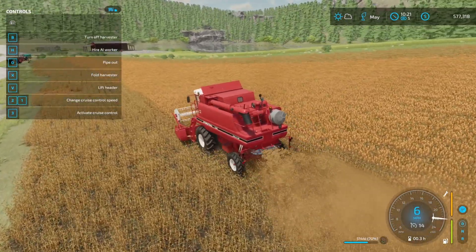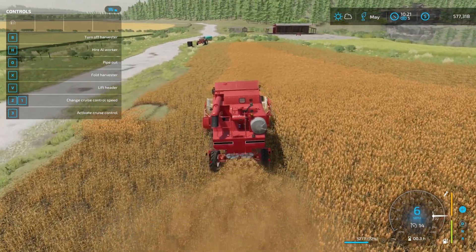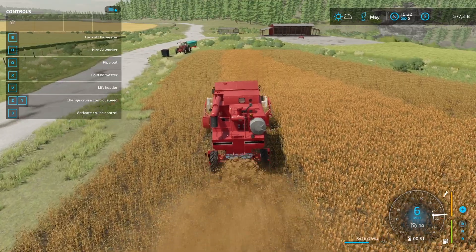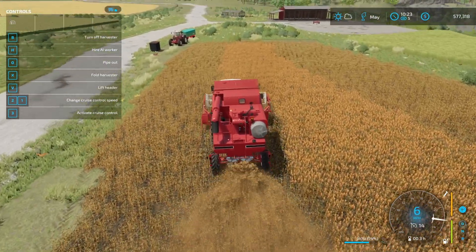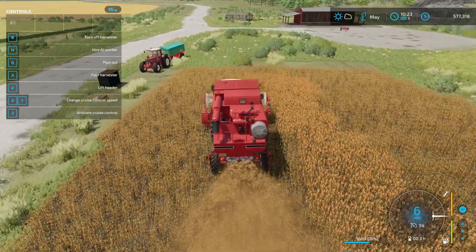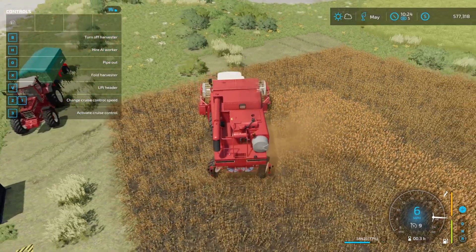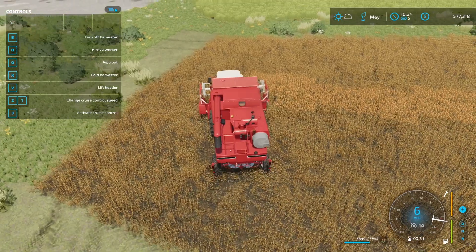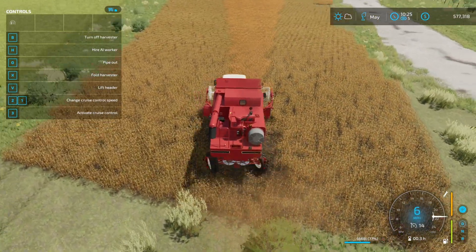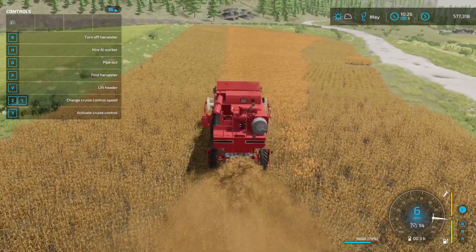These are all mods, so if you're interested — the International harvester is a mod, the tractor ahead of me is also a mod, and this map is a mod as well. This is the Elk Mountain mod set in Elk Mountain, Wyoming. This is on FS22 for PC only. I get that question a lot on TikTok — yes, I'm playing on PC, but it is available on console too. I use mods to enhance my gameplay and add things not built into the game by default.